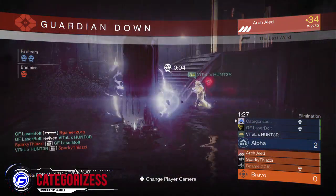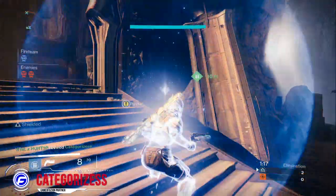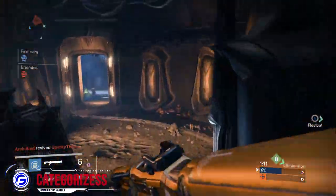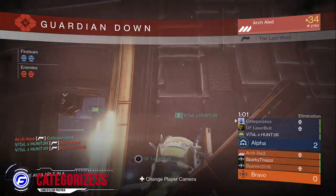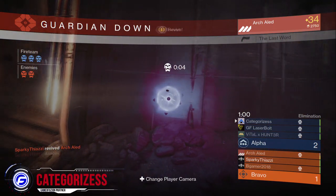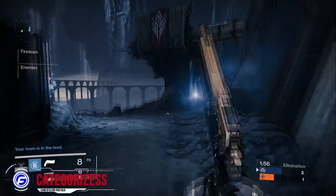Last Word is very helpful for this map because it's close range. With close-range encounters you deal with more firefights, and a high fire rate gun like the Last Word is better. The Thorn is more of a sit-back, pick-people-off kiting gun — if you get into close battles it's not really good for hip fire. Maybe a little snapshot here and there, but the Last Word is primarily for close range because of the extra damage and accuracy when hip firing.